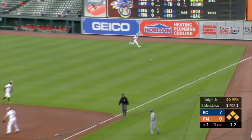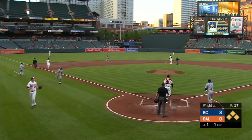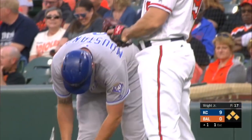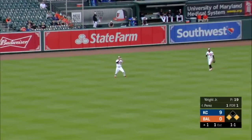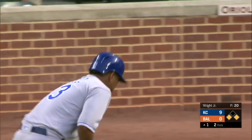Swung on, ripped to right — that's a base hit. In comes Escobar. They're going to send John Jay. Moustakas has driven in three in the inning and the Royals' lead is 9-0. Solaire tags, and Mancini will play it to second base. The Royals have a 10-run top of the first inning.